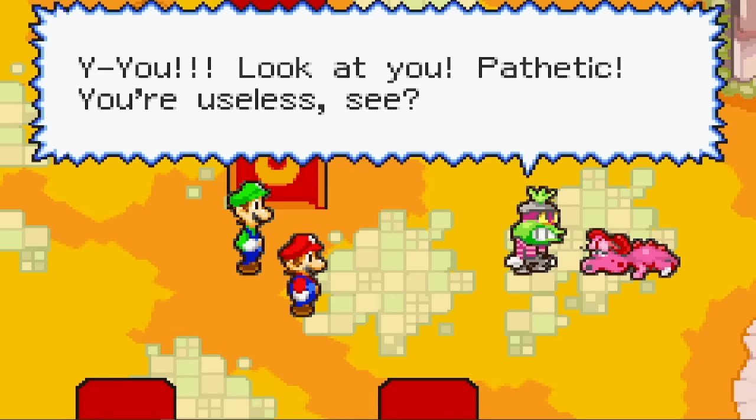First up is Fawful, who hides in his robot until fire is used, but will then become a sitting duck. Without Mario, we don't have access to fire, but Fawful will come out anyway after his light orb attack. This battle takes a while, but we're able to finish him off and move on to Cackletta.